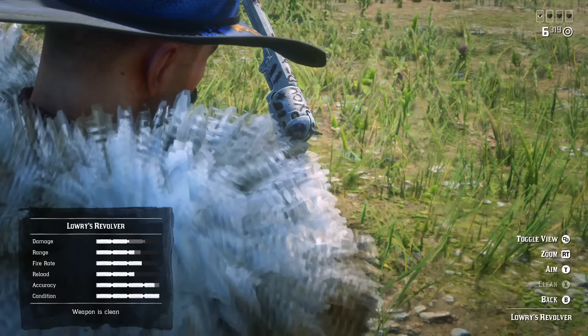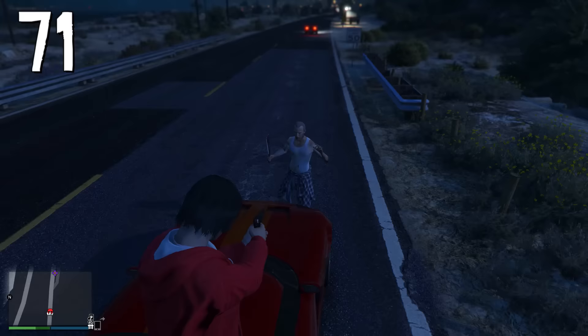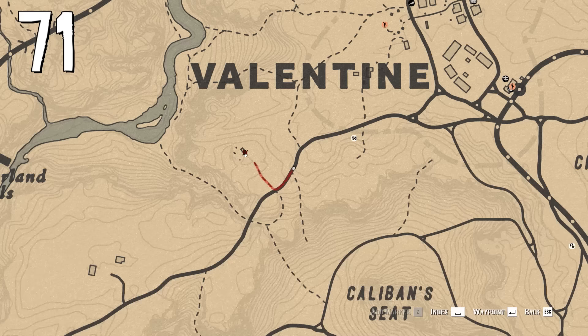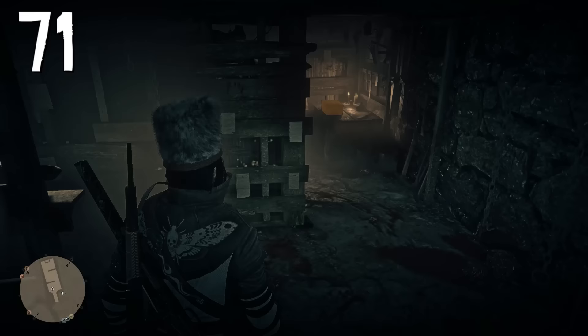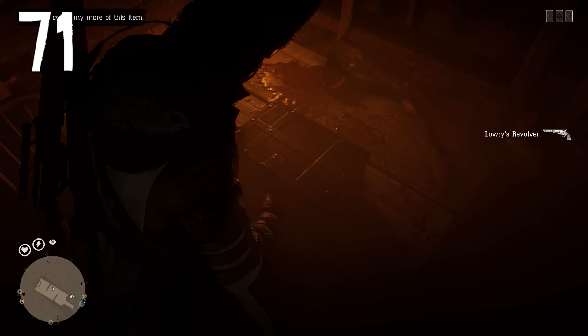You can get a pretty good revolver in Red Dead Online for free if you play GTA Online from the same account. Complete the mission with the maniac in GTA Online, then travel near Valentine and in the basement on the table you'll find a box with the LeMat Revolver inside — it's basically a Navy Revolver but with a different skin.